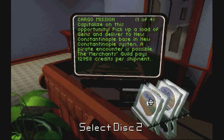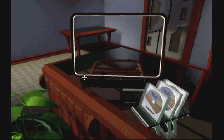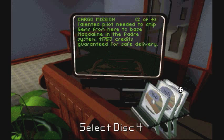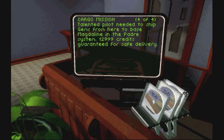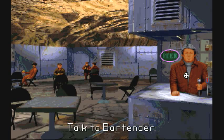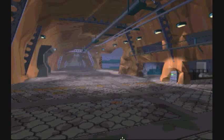Let me make sure that information is correct - yeah, so we want to go to New Constantinople. Let's go ahead and take this mission. Let me check and make sure there's more than one mission to the same system - New Detroit, Kilrathi. We don't want to go near the Kilrathi for now. Nothing else I want there. Let's go with the bartender and see what he has to say. 'Any news I can use?' 'Check with me later after I've talked to some other folks.' Looks like there's nothing there.